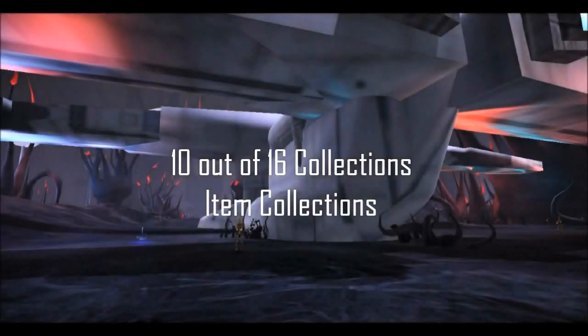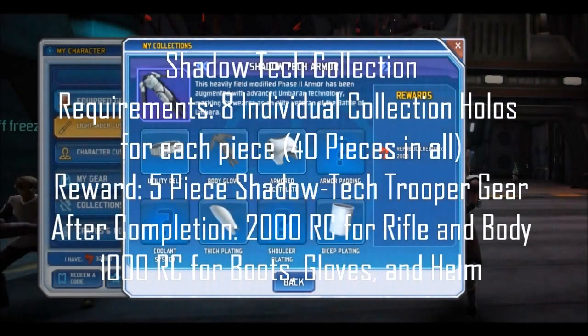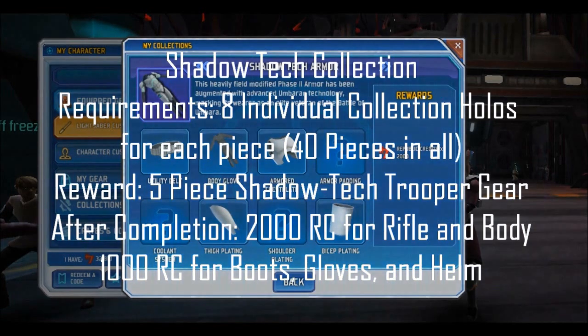Ten out of 16 Battle of Umbara collections are item collections. These include the 5-piece Shadowtech gear, the Sith Holocron, the Umbara and Bunker furniture, the Ice Rancor collection, Darth Maul's Lightsaber collection, and the Mill Creep collection. All Shadowtech gear is earned through collection holos all over Umbara and within mission instances — each piece requires 8 collection pieces, totaling 40 pieces for the full Shadowtech gear. After completion, the Shadowtech body, armor, and rifle reward 2,000 credits if completed again, while Gloves, Boots, and Helmet reward 1,000 credits.